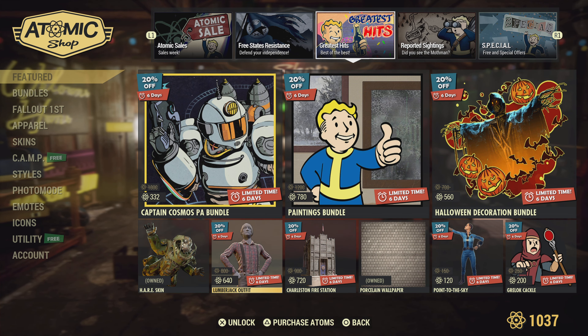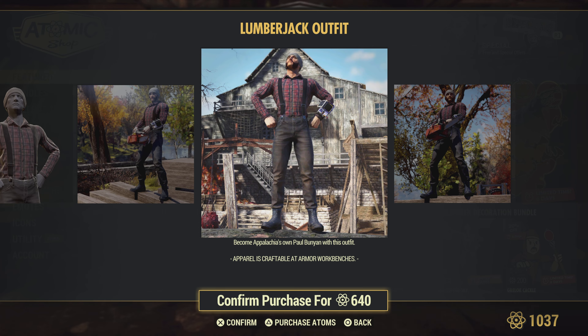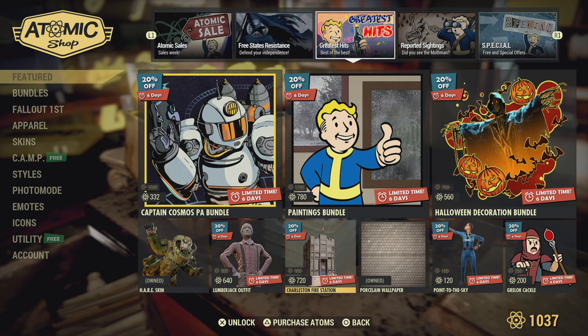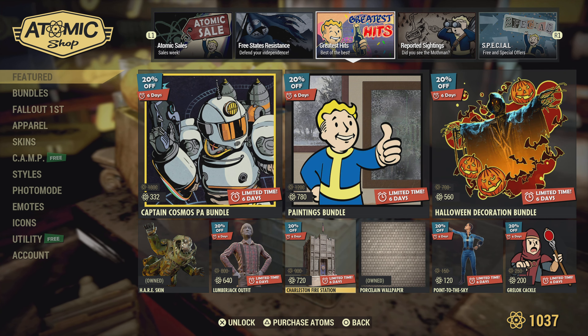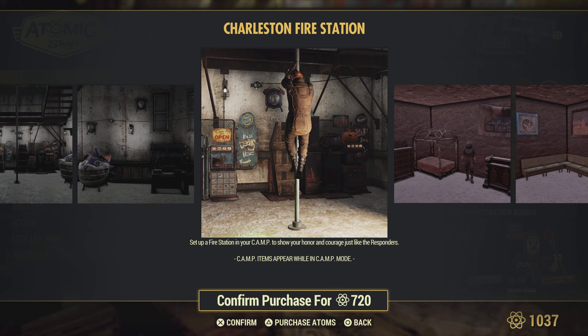The Lumberjack Outfit — if you want to look like Paul Bunyan, then this is probably the bundle for you.